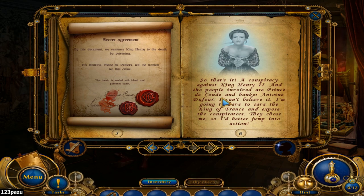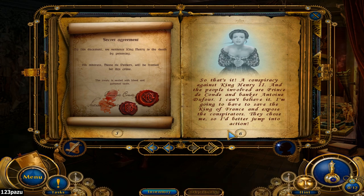This is new — a conspiracy against King Henry II. The people involved are Prince de Condé, a banker, and Juan de Foe. There's a prince — his own son — his own son was plotting against his father! I cannot believe it. I'm going to have to save the King of France and expose the conspirators. They chose me, so I better jump into action.